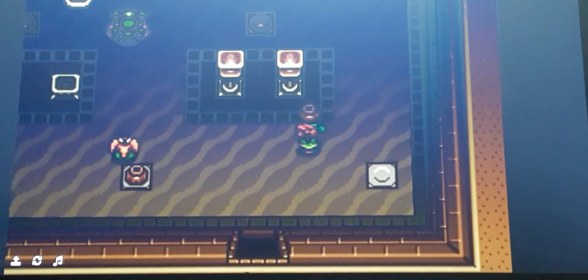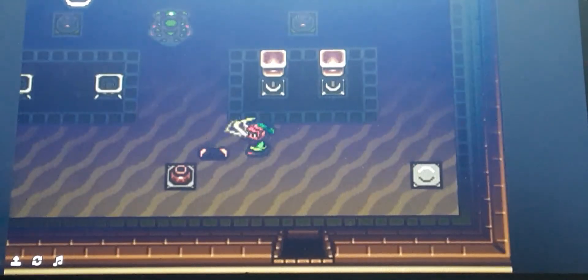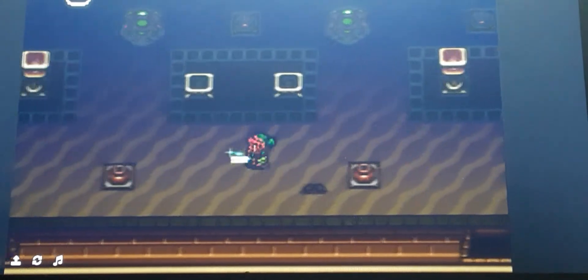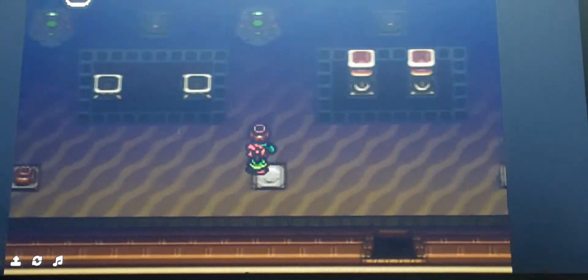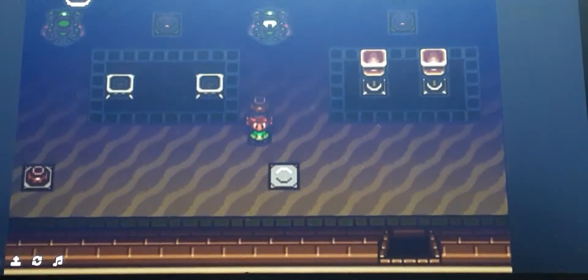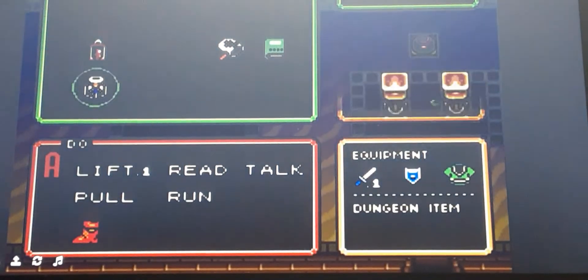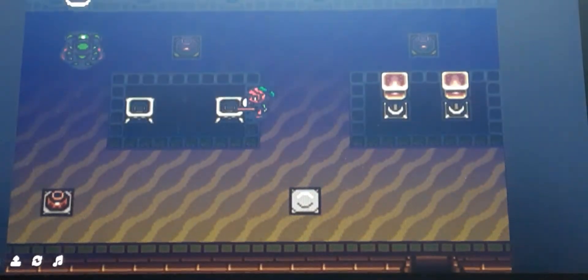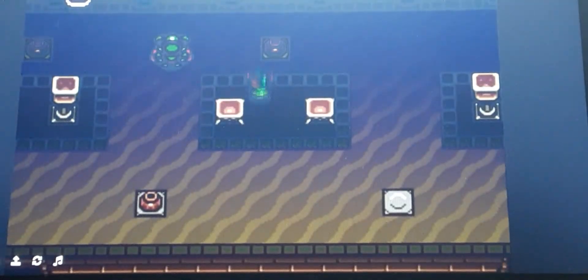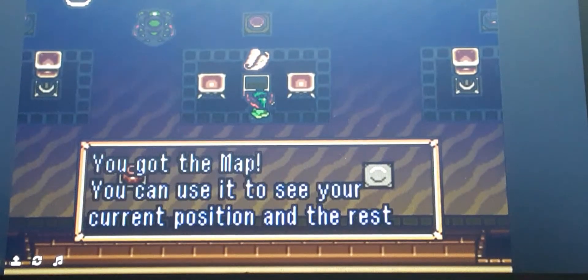I haven't played this castle in a while, but I'm pretty sure that this specific dungeon is actually one of the easiest. I think right here we need to use a torch — a blue lamp on both of these. I don't know if that will do something. That gave us a map. Great.